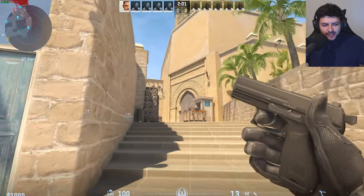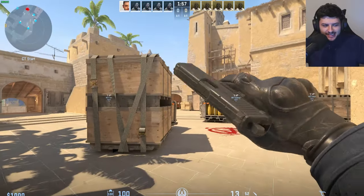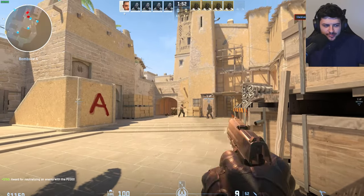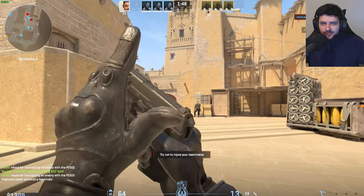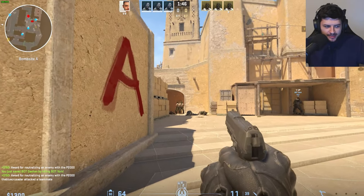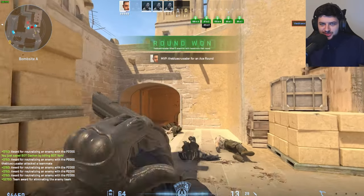Hey guys, Dean here. In today's CS2 video, I'm going to be running through a console commands guide, which is going to be kind of like a semi-complete guide, showing you some of the most popular and useful commands for Counter-Strike 2. Some of them are for performance, some of them are cheat commands, which you can use in offline mode as long as you're not on multiplayer. So let's jump into it.